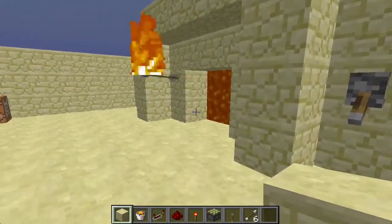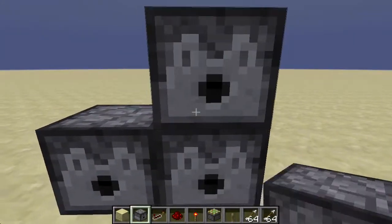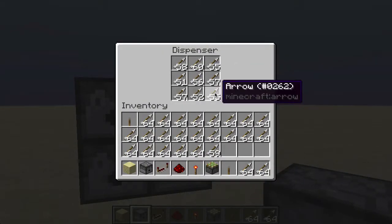I'm going to show you guys how it works. First you need to place down dispensers — I'm going to do a 2x2 square of dispensers. You also need to fill them up with arrows so they can dispense arrows. That's pretty straightforward.